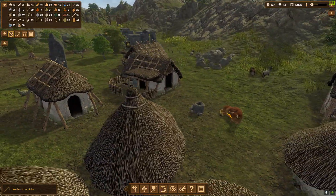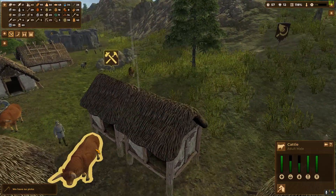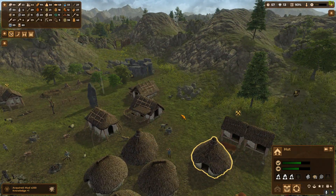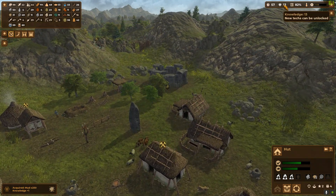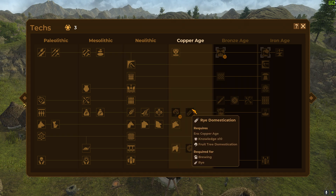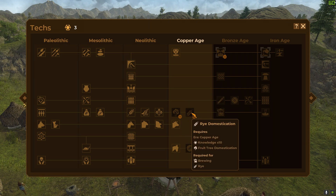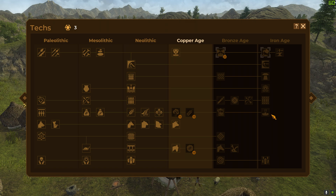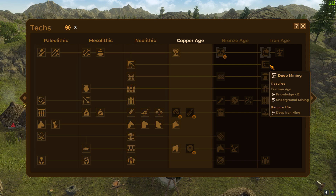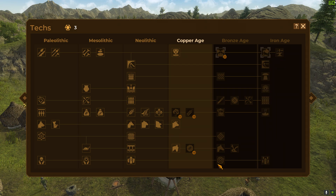The bad thing is they're both males—so no milk and no babies. We acquired knowledge from collecting 250 mud. Let's buy donkey domestication so we can get donkeys. Rye domestication is required for brewing and rye—so that's for beer. The bronze age is where the good stuff happens: deep mining, stone carving.